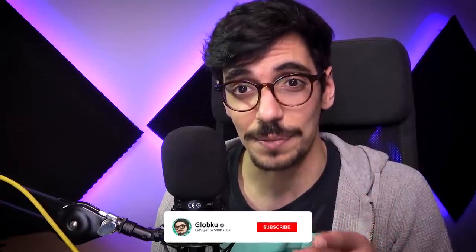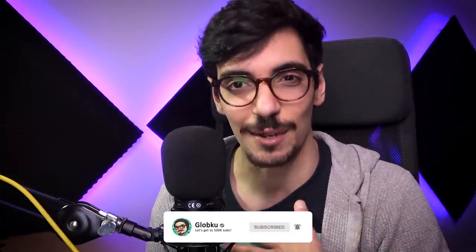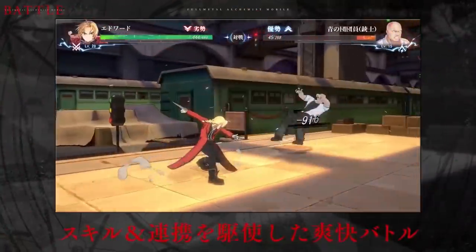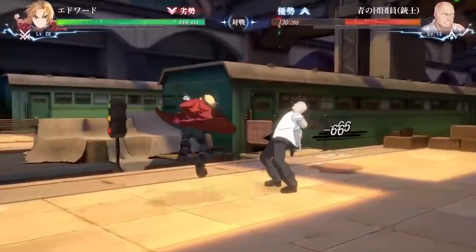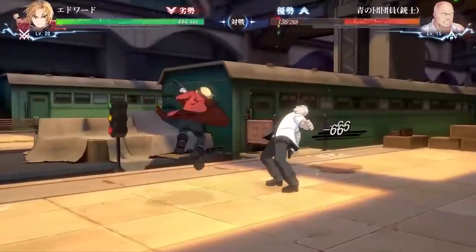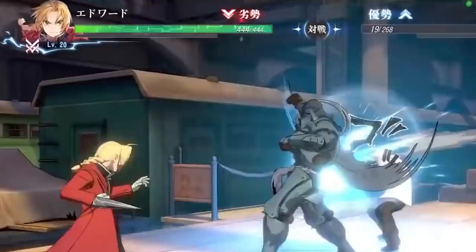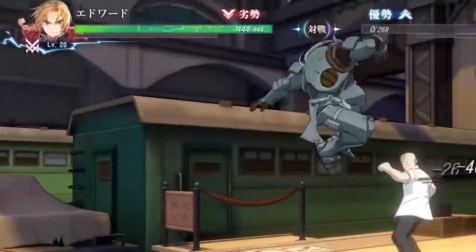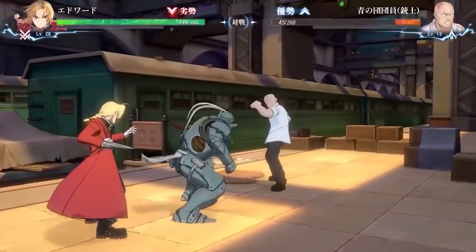For more anime game updates, make sure you're subscribed. The first gameplay shot we get is an attack animation from Ed and his brother Alphonse. Ed starts dealing damage and Alphonse jumps in to finish the job. Notice the health bar doesn't change when Alphonse jumps in — it's not like you changed character or anything. So I believe this is mainly Ed's attack, and Alphonse simply comes in almost as an assist. But how was this attack initiated?